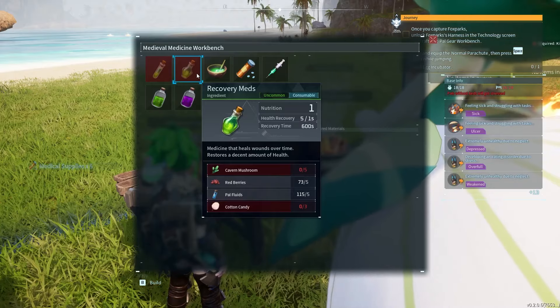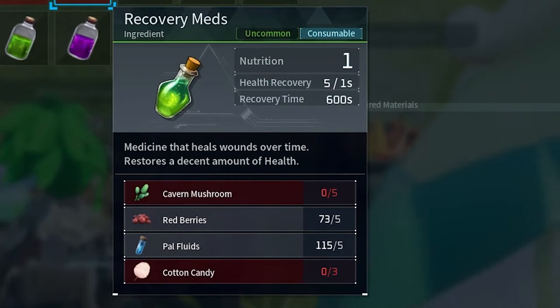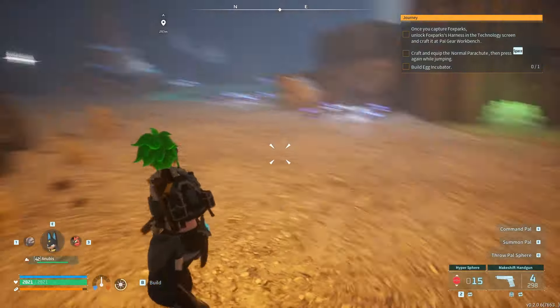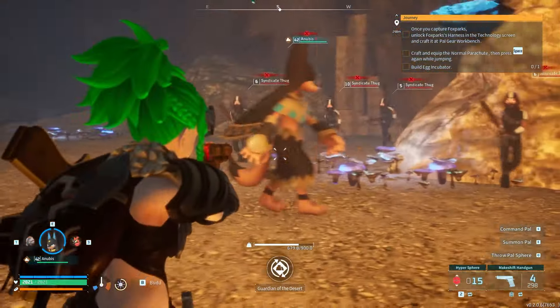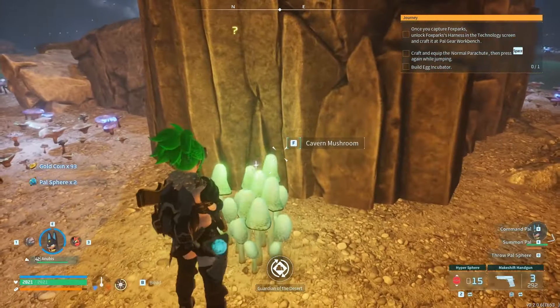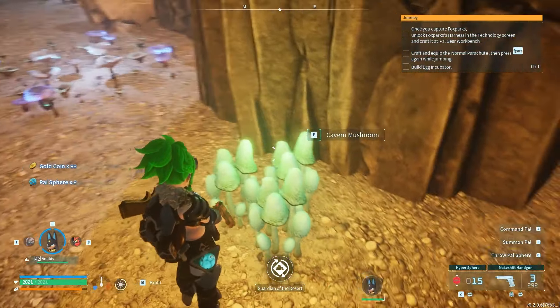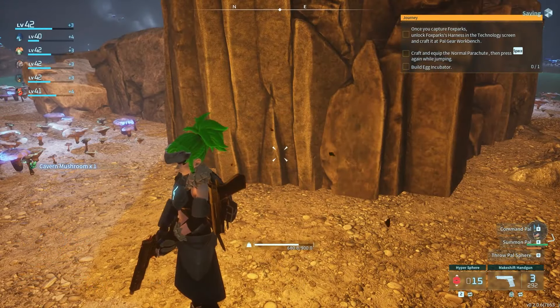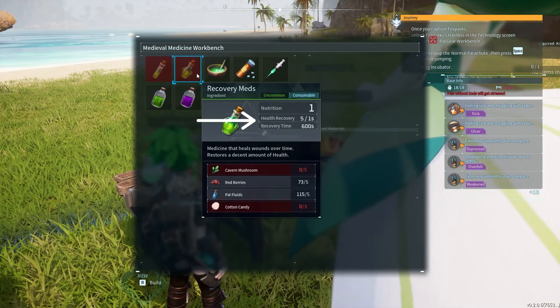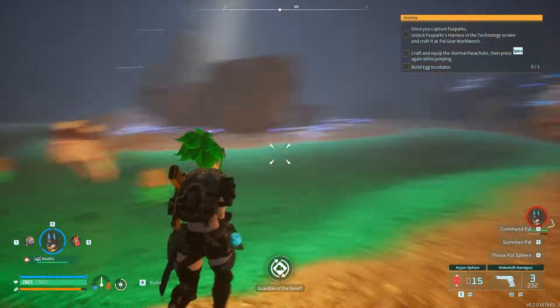To make the new Recovery Meds, you will need a Medieval Medicine Workbench for the recipe. You will then need five Cavern Mushrooms, five Red Berries, five Pal Fluids, and three Cotton Candy to craft one Recovery Med. If you haven't heard of Cavern Mushrooms, it's because these are also a brand new item added with the update, and they can be found inside of cave dungeons. They are bright green and give off a nice neon glow, so they are pretty easy to spot and harvest. It's worth noting that these are not instant heals — the Recovery Meds restore five health per second over 600 seconds, or ten minutes. So do not expect this to save you at one HP during an epic fight with a lucky pal.